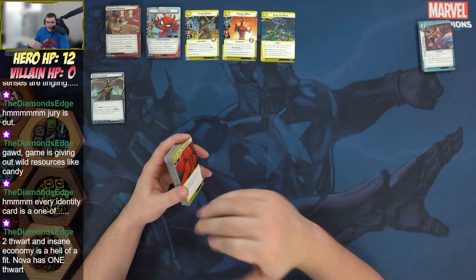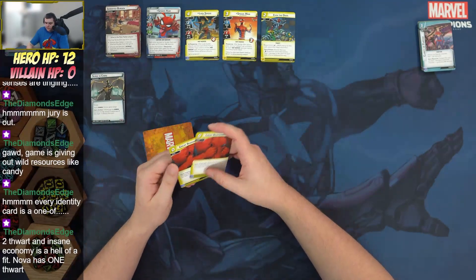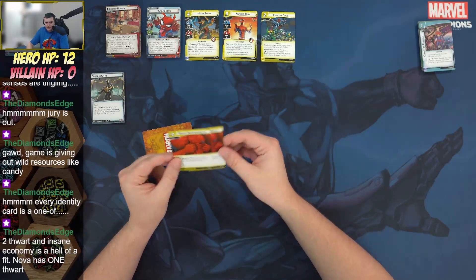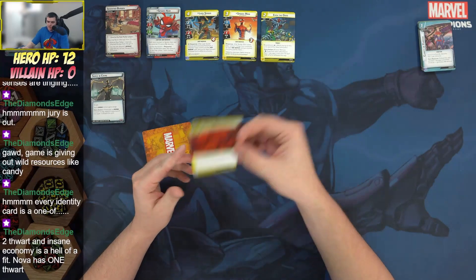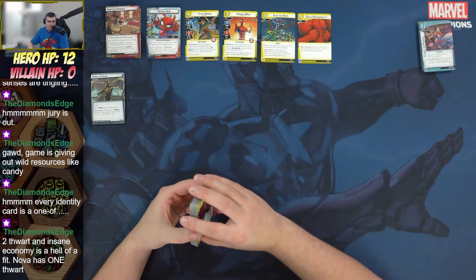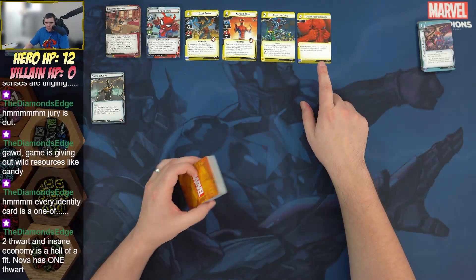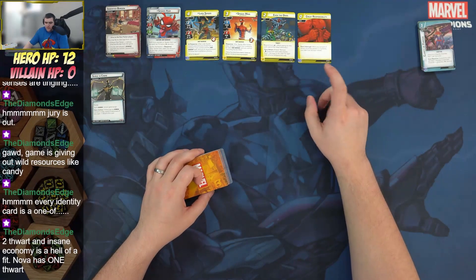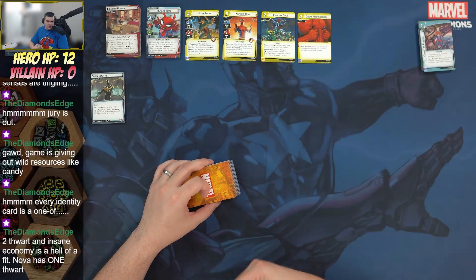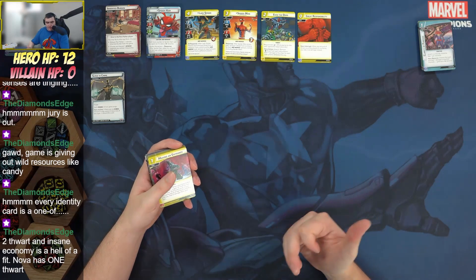Great Responsibility is a card we've seen before, but only a two-of in the pre-con — interesting that we'd only include two when you could run three. It's phenomenal in Spider-Ham: when any amount of threat would be placed on a scheme, you take it as damage instead, and he gets a wild resource for that. The designers are doing a great job pulling in previously discarded cards — Surveillance Team was fixed with Monica Chang, Great Responsibility shines with Spider-Ham.